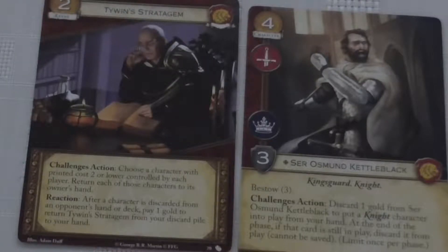Then you've got Sir Osmund Kettleback — cost four, Strength 3, Kingsguard Knight with Power and Martial. His strength is in the fact that he has Bestow 3, meaning he starts with up to three gold on him. Once per challenge phase, you can discard one gold from Sir Osmund Kettleback to put a knight character into play. I don't have many Lannister knights — I have Sir Osmund Kettleback, Jaime Lannister, and Sir Gregor Clegane. That's why I like this ability: Gregor Clegane is expensive but he's a Strength 10 knight, and I love the idea that he can suddenly ambush from my hand at the cost of one gold from Osmund. The only problem is he goes into the discard pile at the end of the turn, but maybe you've got more than one copy in your deck. I quite like that — maybe I should put Sir Osmund in my deck.